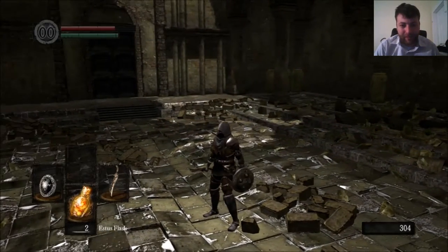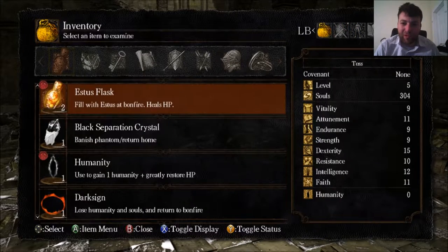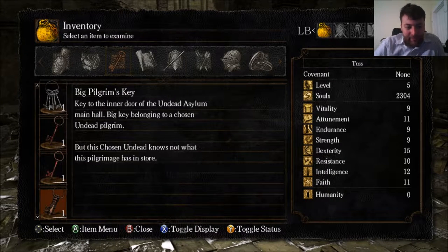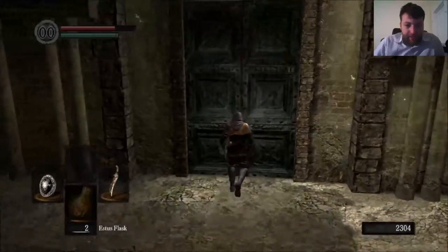Cool, let's look at the items we got. Oscar gave us this, I think. 'Even if undead were to escape from the cell, passage to the outside world would not be easily gained — there's no way off this thing.' Key to the inner door of the Undead Asylum main hall. Pretty interesting. Alright, let's start the game.